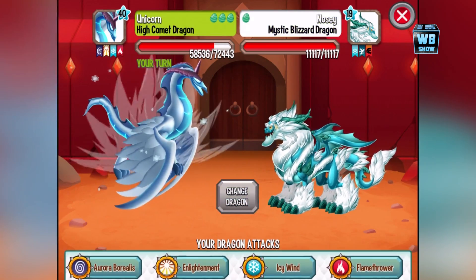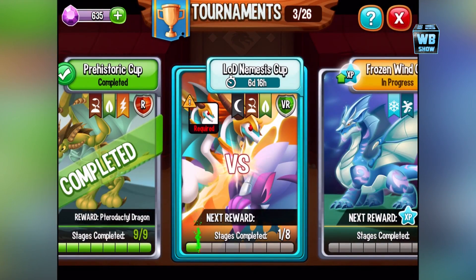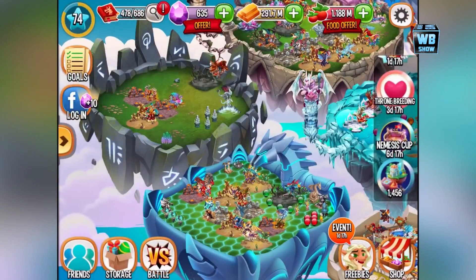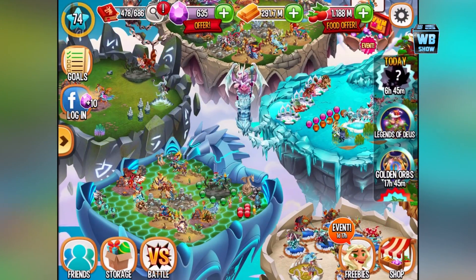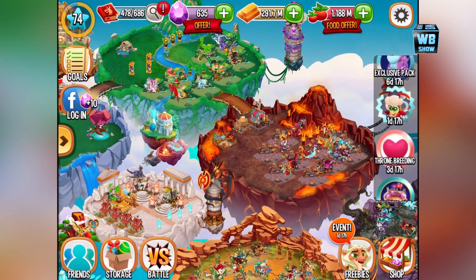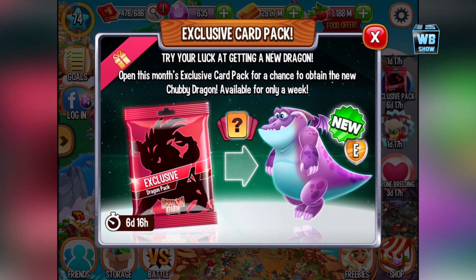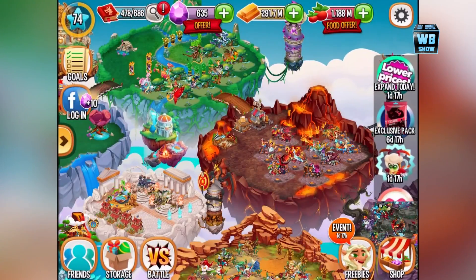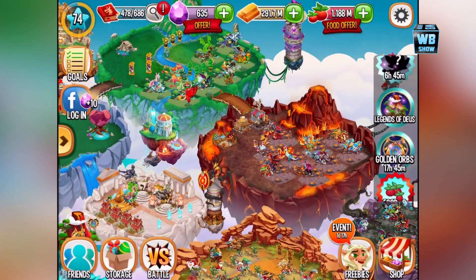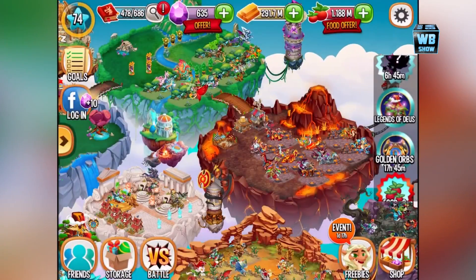We're left with the Mystic Blizzard dragon and we're done. It looks like we have to wait a while — one hour, two hours. Now, what else is available: you have the Ragnarok, the Nemesis Cup we just did, the Throne Breeding, and this Dragon Offering to buy if you want. There's also an exclusive pack with a new exclusive dragon, coins on sale, and 2x food. Once we collect all the dragons, we'll be able to get some other stuff — golden orbs and a discount today.